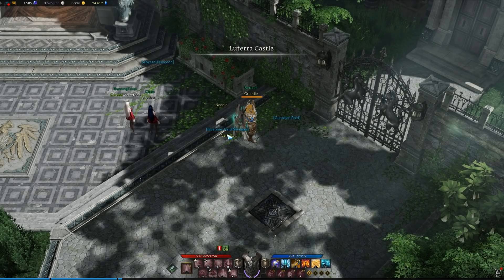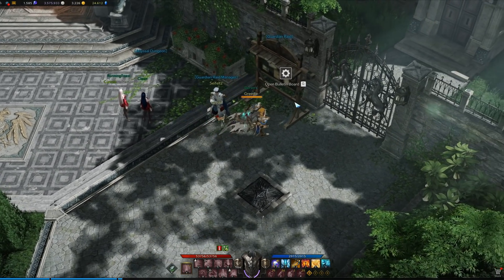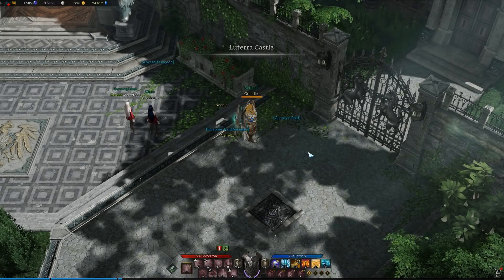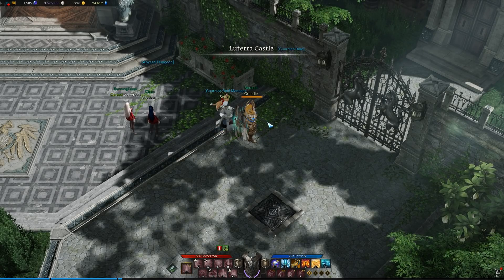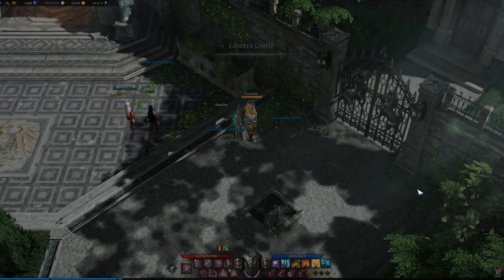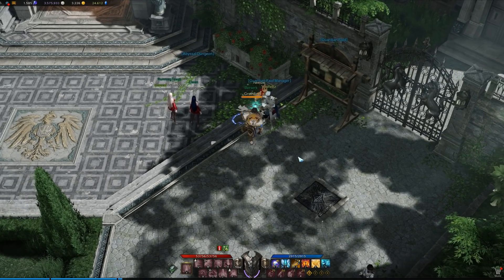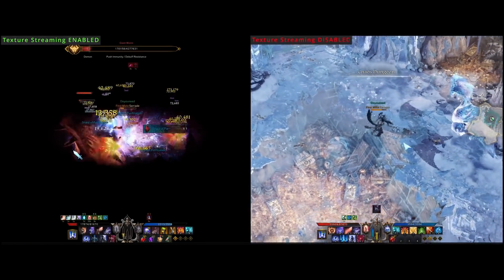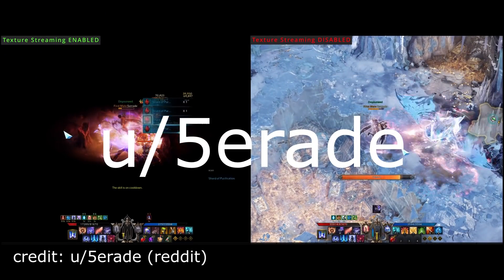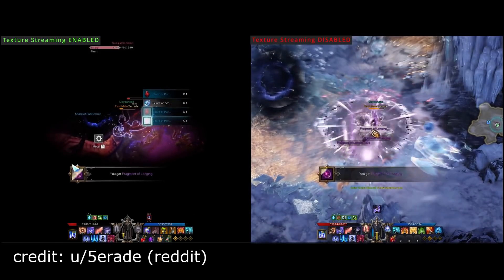Quick public service announcement: you guys notice that whenever you load into a map, especially a busy map like Bern or Punika, it takes a couple seconds for assets and textures to load in. There's a really simple way to stop this from happening and just have everything load in instantly. This is thanks to a user on Reddit named Serade or five-arrayed — sorry if I'm mangling that name, but thanks and god bless your soul for finding this out.